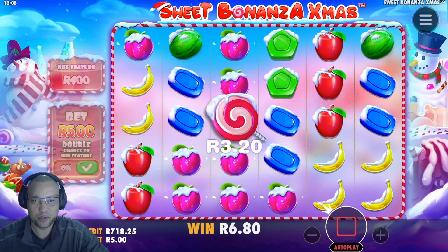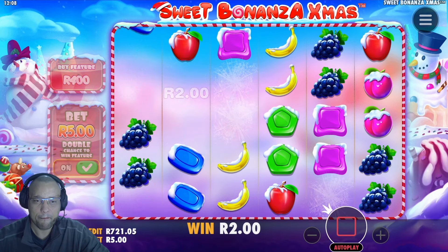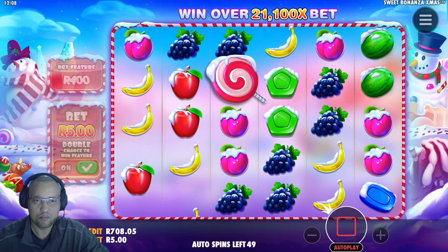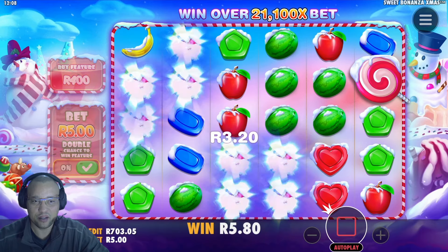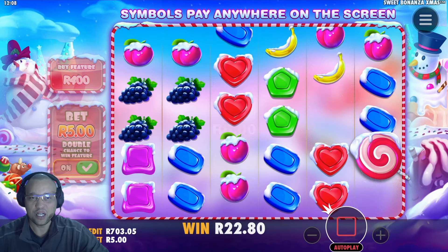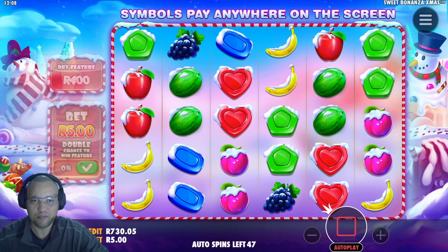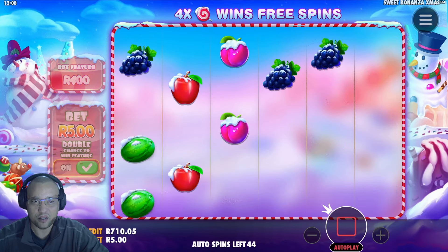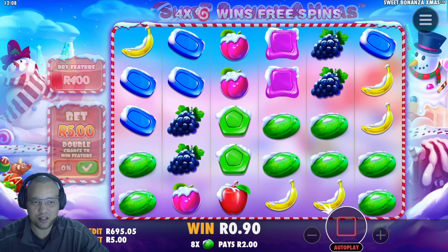Bananas — nope. Watermelons — nope. Seven symbols across the board! I hate it when it does that. Plums are in, nice — greens, nice — missing out on blues. Blues are actually in — nice, decent tumble right there. Missing out on a banana. Almost 60 spins into our session, balance at 695.